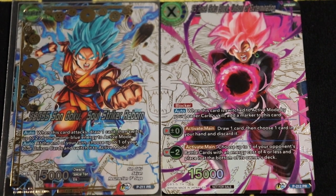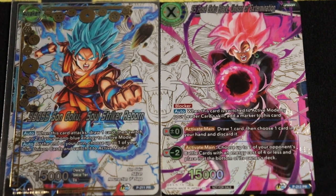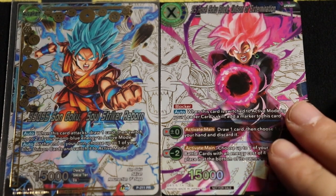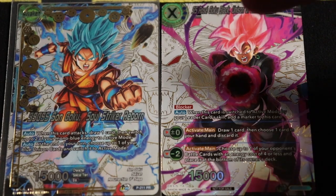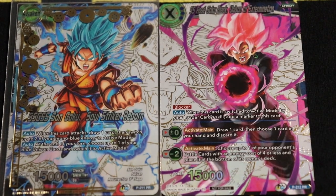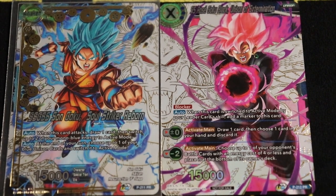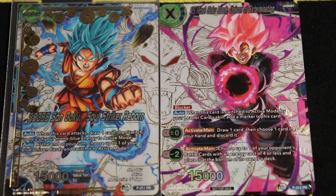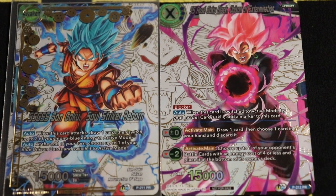Without further ado, the SS Goku Black Unison of Extermination — that's your go-to unison in this deck. We are playing another unison, but this is the main one you want because it has a specified cost of three, and that's what Soul Striker needs to see to awaken on turn three. This one is actually pretty unique because it is a blocker.